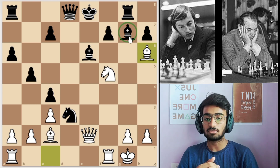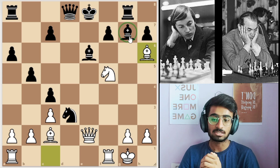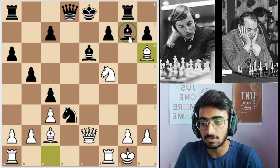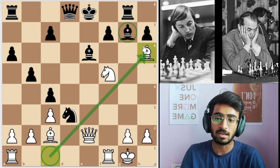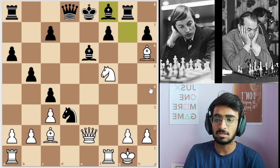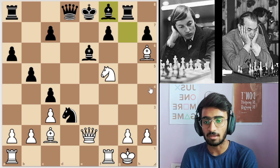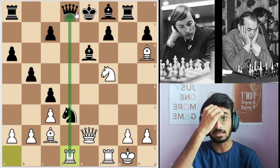What black is trying to do is exchange his bishop for white's bishop. For white, that bishop was doing nothing, so he went on to exchange it. Black plays bishop to f8, white plays rook a to d1, pinning the knight so that the knight cannot go anywhere.